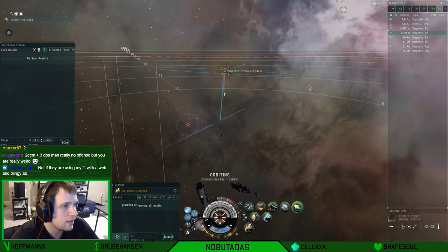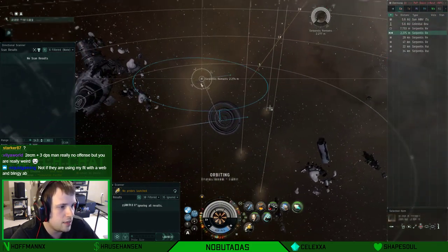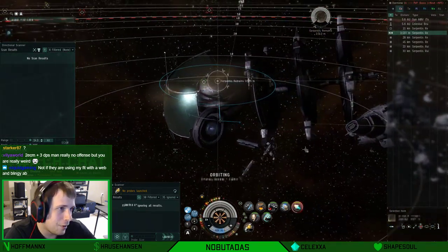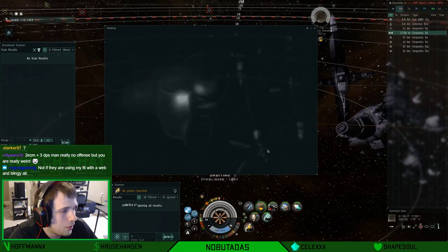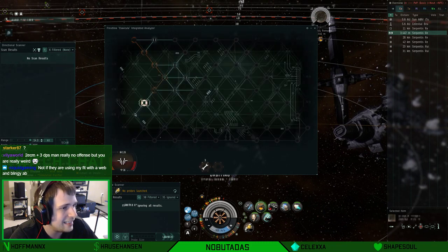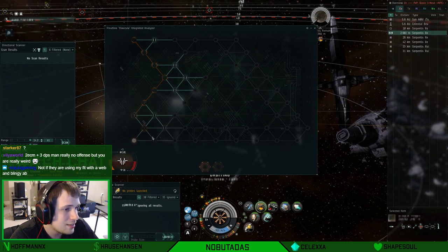So the reason we do this is, if you're within two kilometers of something, you cannot cloak. But if you're further than two kilometers, like two kilometers plus 150, you can cloak up. Also, when you loot things from cans, you have to be at least within 2,500 kilometers to be able to loot.